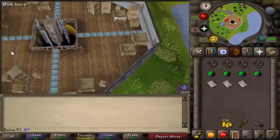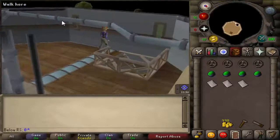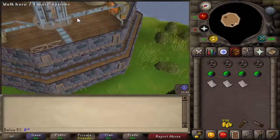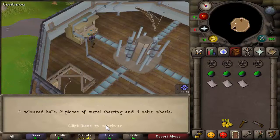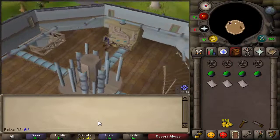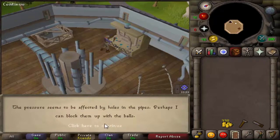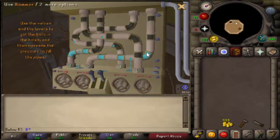Go upstairs. When you are upstairs, come to the pressure machine and fix it. After that you will have to turn wheels and flip levers — it is very difficult, even to explain with a guide, so I'll do my best.